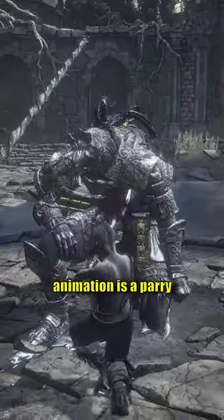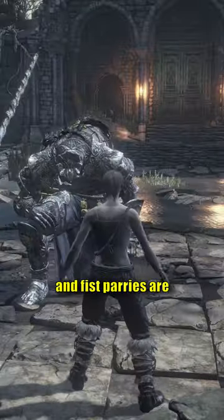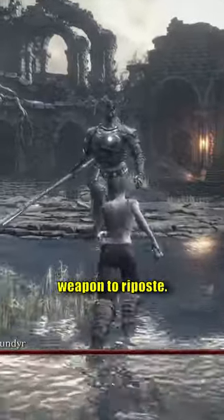In DS3, the unarmed animation is a parry rather than a kick, and fist parries are really good in this game. So you can unequip your weapons, parry, then swap back to your weapon to riposte.